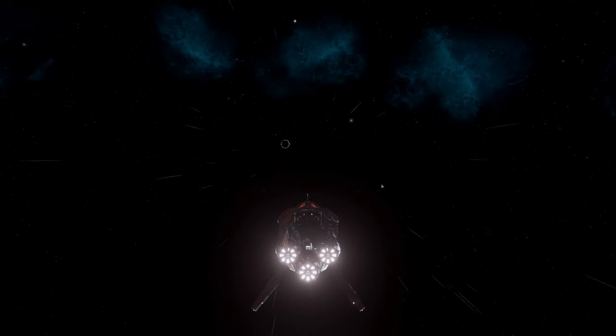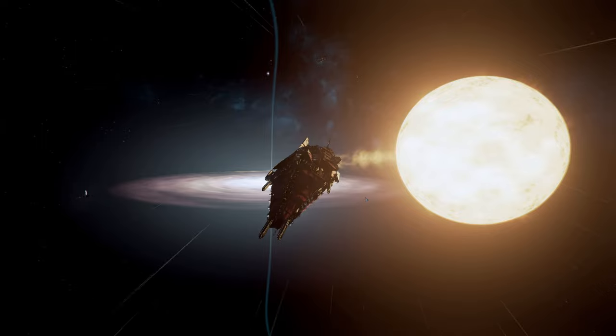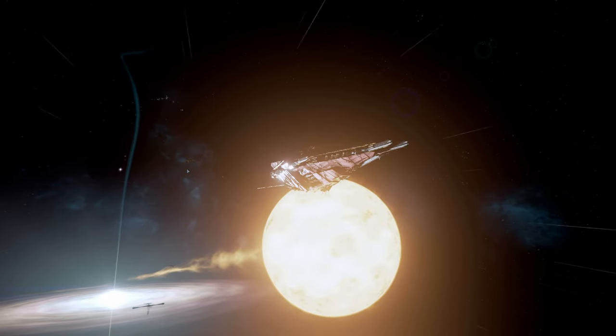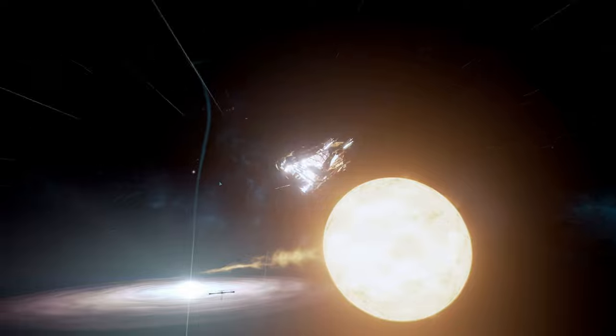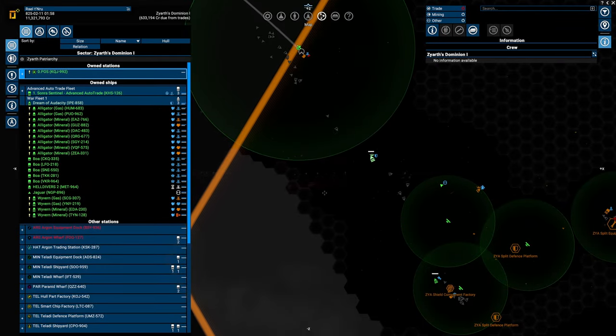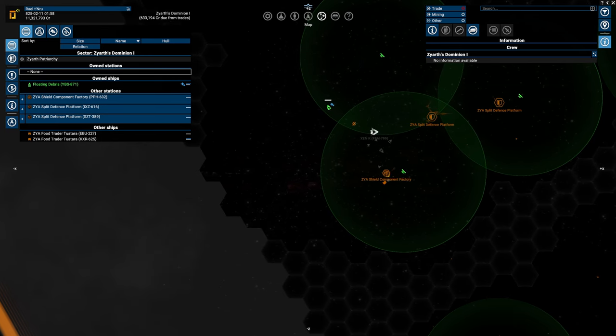Hey folks, I'm DailyFix and welcome to the Split Warlord campaign. We're currently on the Dream of Audacity, but we're no longer alone in the fleet. We actually have another rattlesnake — I was kind of hoping to get it in the same shot but that kind of failed. This fleet is now consisting of three rattlesnakes. I took a bit of damage because we had a fight here with a K.